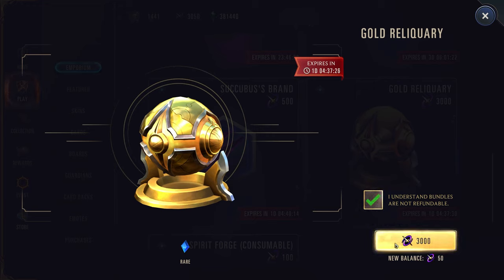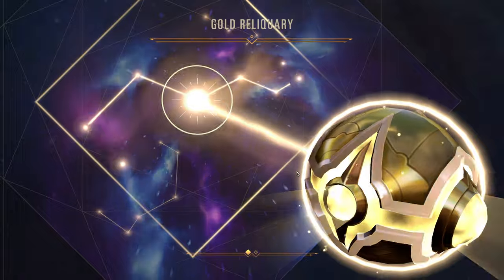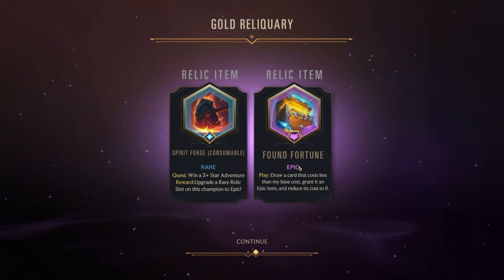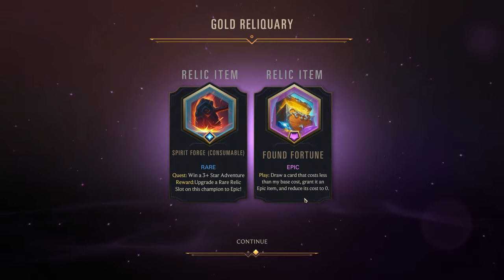I understand these are not refundable. Hopefully we get a good one. Found Fortune — play, draw a card that costs less than my base cost, grant it an epic item, and reduce its cost to zero.